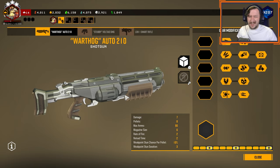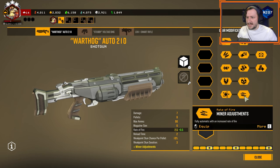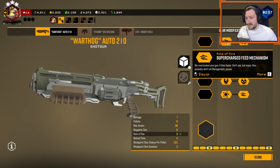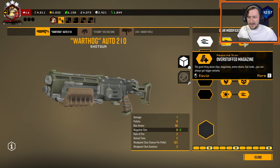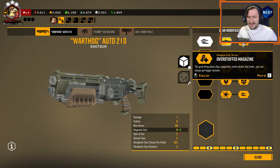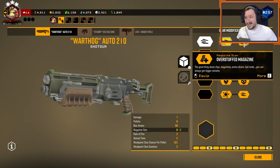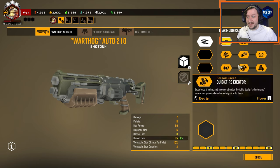This is semi-automatic originally. You can set it to full auto if you go with the tier 5 mod for it. For the build that I recommend with the Warthog, I'm going to go with the supercharged feed mechanism so that we have a higher rate of fire, but the overstuffed magazine is also quite good here. It's really your choice. I reload cancel the Warthog a lot — if you're not doing that, the higher magazine can be really good, but I enjoy the higher rate of fire.